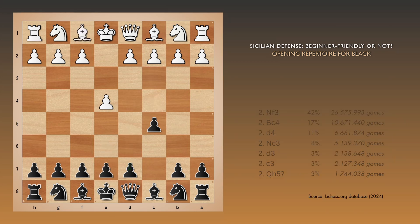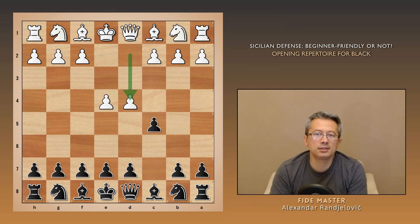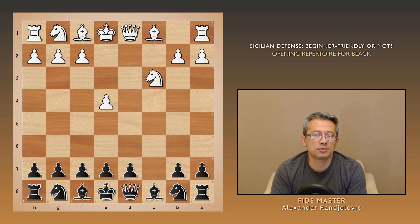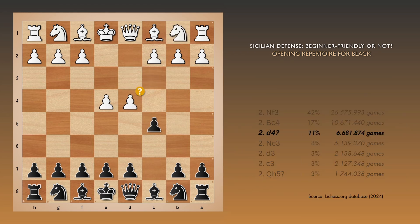Another frequent move is d4, often followed by an early queen development, which allows black to develop at white's expense. That said, d4 isn't always bad — it might turn into the main line with Nf3 and Nxd4, or switch to the Smith-Morra gambit with c3. But beginners usually don't know these transpositions, so d4 typically turns bad for white.